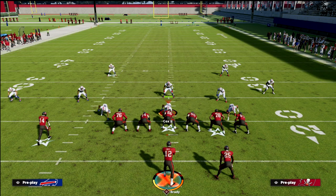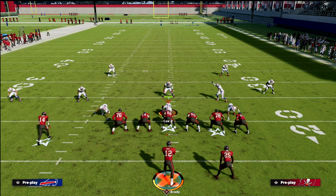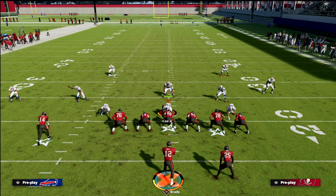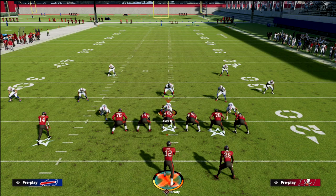Trips Tight End is one of the most fun offenses in the game — great spacing, great routes, great concepts. If you want all my ebooks, join the Patreon: you get all 15 offensive and defensive guides, any new guides and updates, and content one to three times a week. It's only ten dollars a month at patreon.com/codyballard — link in the description. Thanks for watching.